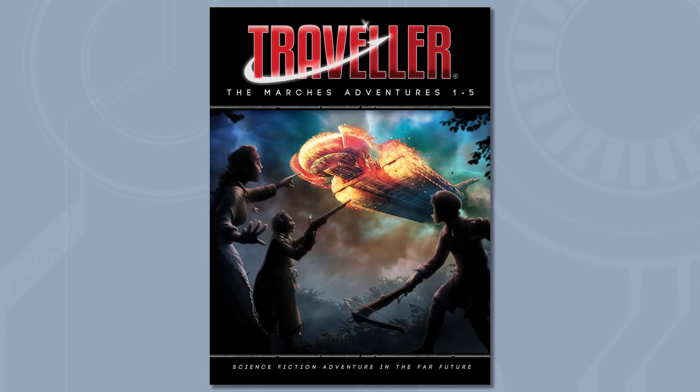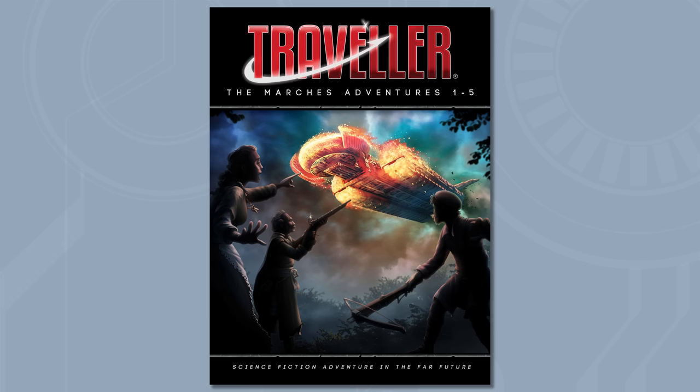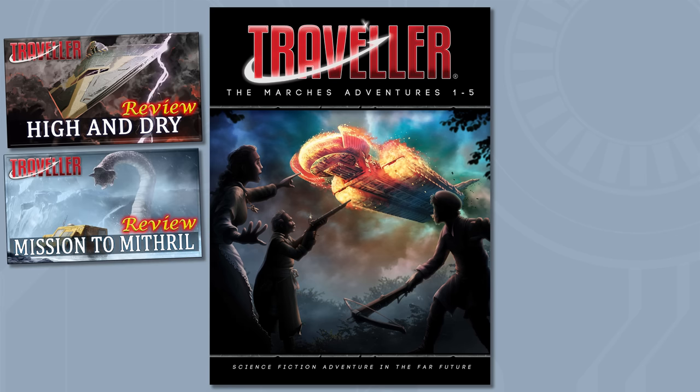Appearing in 2023's Marches Adventures 1-5, a collection of five scenarios by Martin J. Dautry and Chris Griffin, including updated versions of High and Dry and Mission Dimithril, which I've previously covered. While the scenario comes in at 40 pages, the bulk of that is going to be settings, NPC profiles, and equipment. The actual adventure portion is about 17 pages.